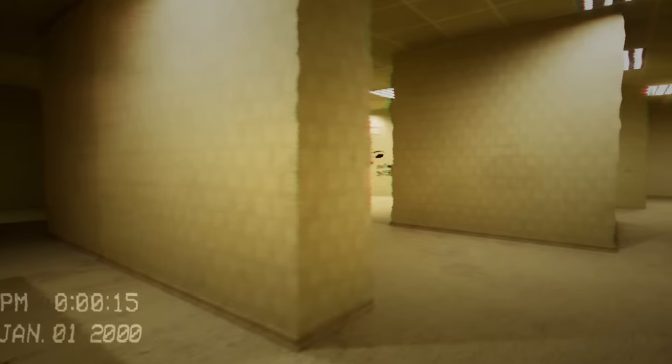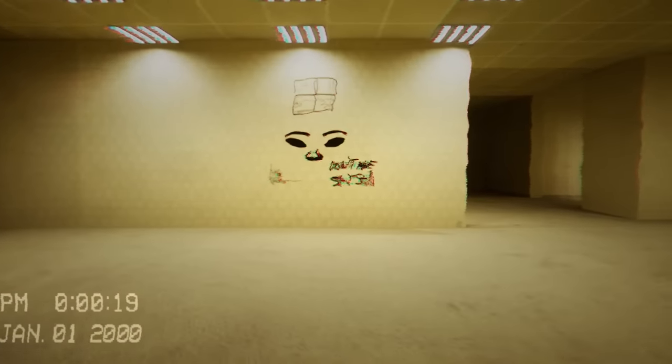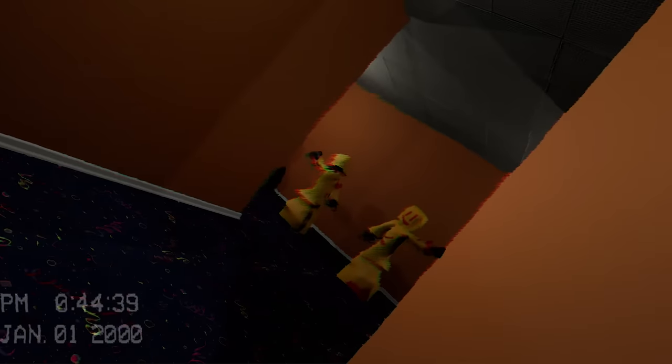I also added footstep sounds to add to the ambience of the level and redid the VHS effect to add a timestamp at the bottom for all the speedrunners out there. I also added leaning so you can peek around corners without being seen by entities, which is super useful, and a level where you have to avoid getting spotted by party goers.